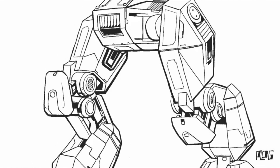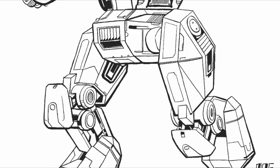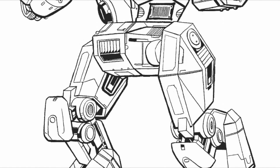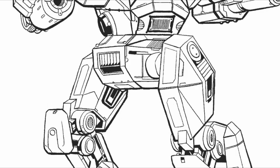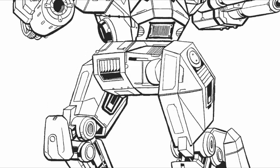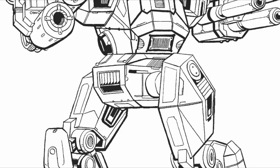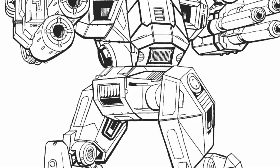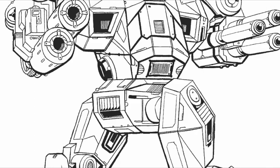Configuration A is armed with four ER large lasers linked to a targeting computer for extra accuracy. Additional heat sinks keep the heat in check, while jump jets can lift the mech up to 120 meters at a time. Configuration B deviates from the primary greatly, as it is a missile boat rather than anything else, equipped with a whopping six LRM-15s. A pair of ER medium lasers provide short-range firepower.